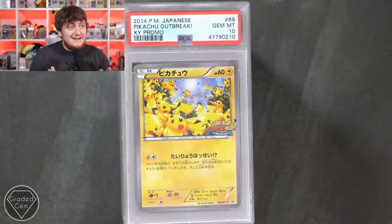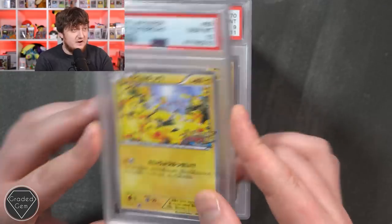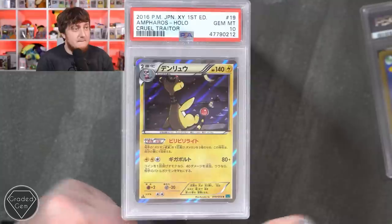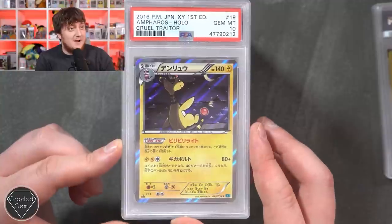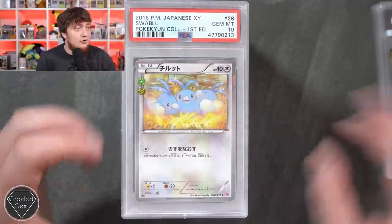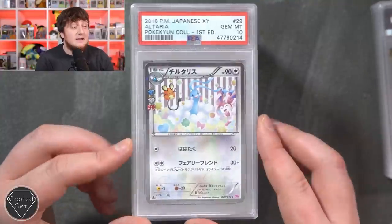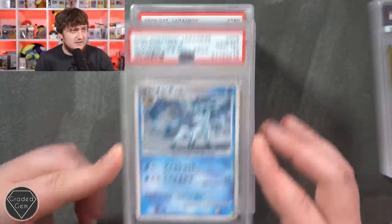Starting on Kieran's second stack - we've got a Pikachu Outbreak with loads of Pikachus and a Ferris wheel, gem mint 10. Then a second Pikachu Outbreak mint 9, and Ampharos - cruel traitor with a beautiful moon in the background - gem mint 10. Swablu also with a gem mint 10. Gem mint 10s are starting to flood in now with the Altaria. Glaceon looks very serious - like something's going on.